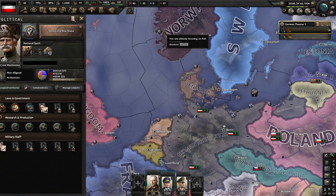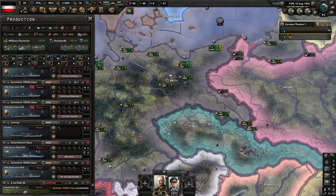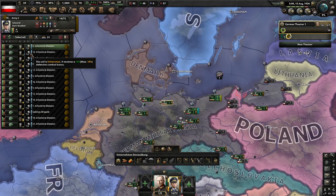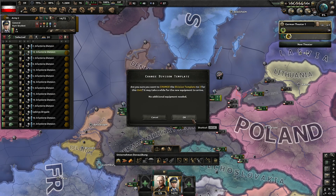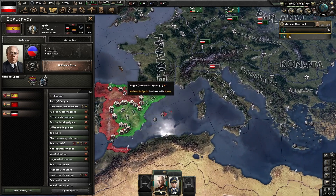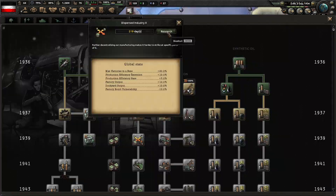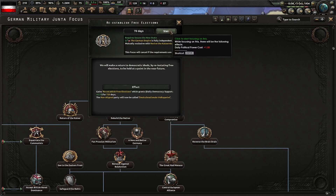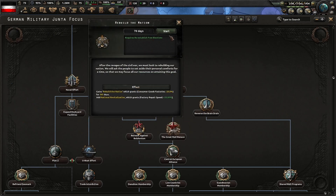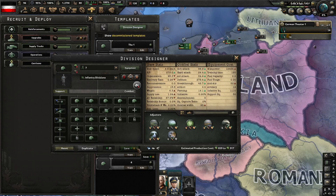Secure the new state. Time to start making some nonsensical templates. I almost forgot, I need to start making anti-air. I also need to start getting rid of these light tanks because they suck. This division can be number one, this division can be number two. Once I get enough political power, I'm going to send an attaché to Spain so I can start getting some army experience, because I'm going to need a lot of it if I'm going to have every single template be different. And there's number four. Time to reestablish free elections.